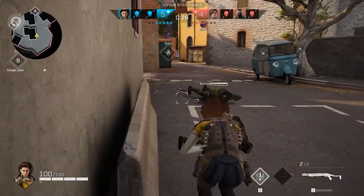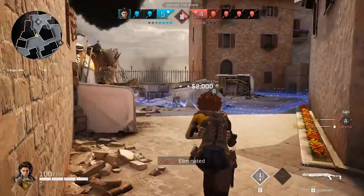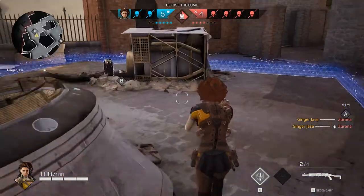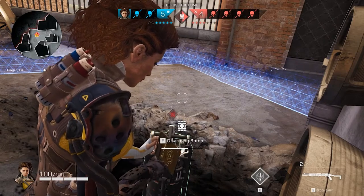Ducking will make you quieter. Throwing knives are a one-hit kill. Disarming the bomb takes 10 seconds, I believe.